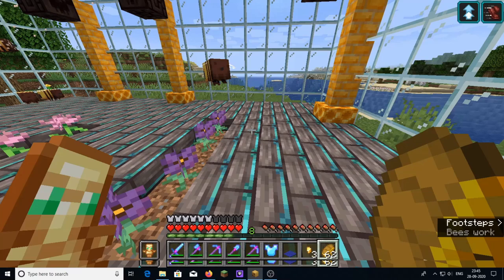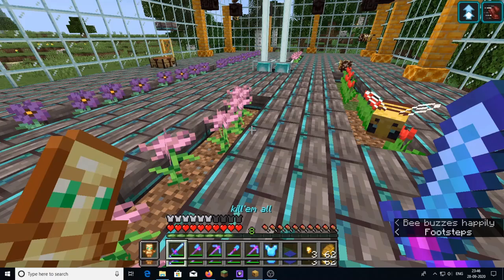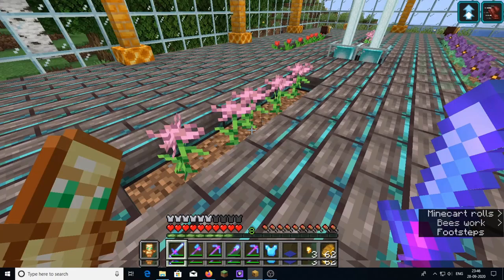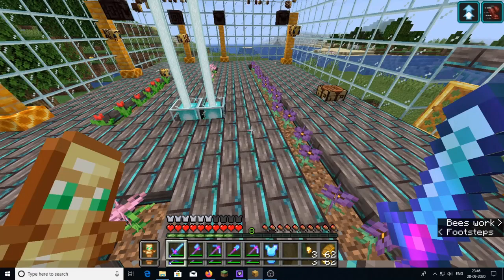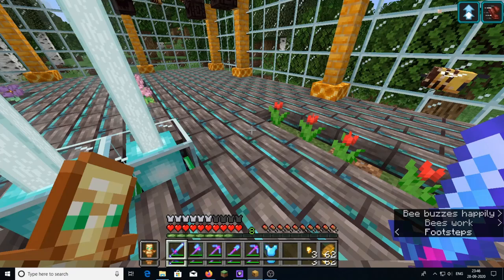We can create this honey bread — it's just like bread with jam, but instead of jam it's honey. I used violet, pink, and red flowers so that pollination can happen.